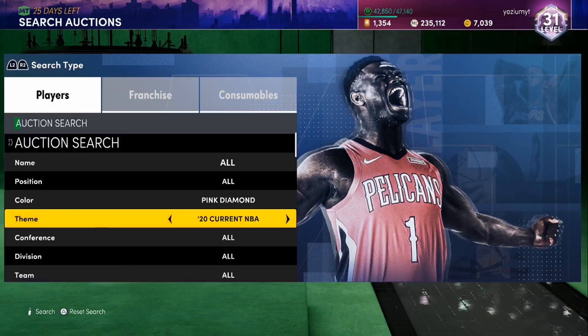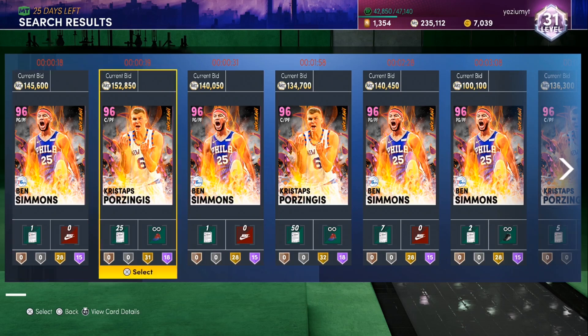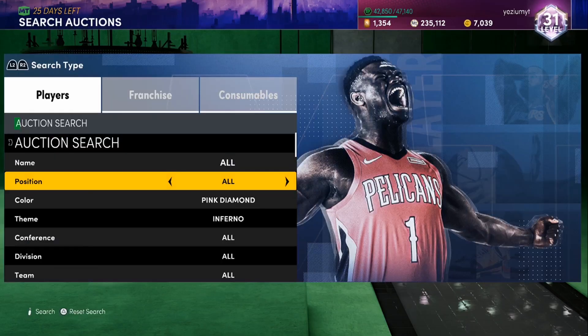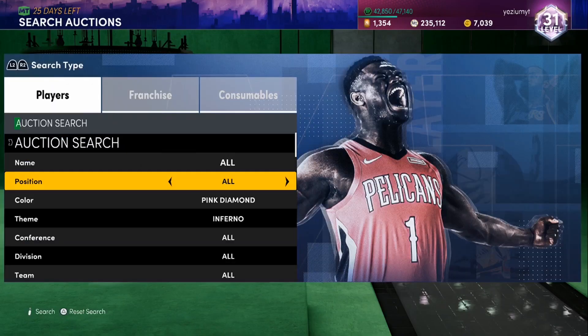I've been on Pink Diamond Inferno — you guys know Pink Diamond Inferno has Chris Porzingis and Ben Simmons, so an easy 50k profit no matter what. I've seen two Porzingises, gotten one. Haven't seen a Ben Simmons yet, which I need for challenges. So if somebody wants to throw up a Ben Simmons on PlayStation, I will most likely be on the filter when you throw it up, so go crazy.